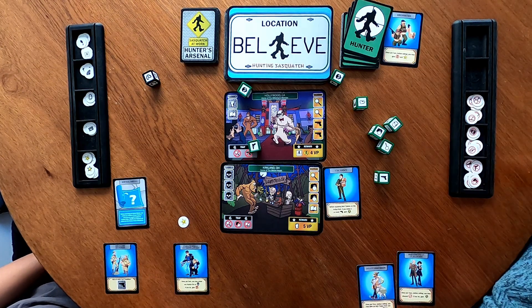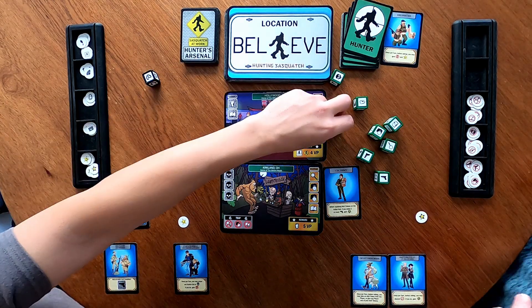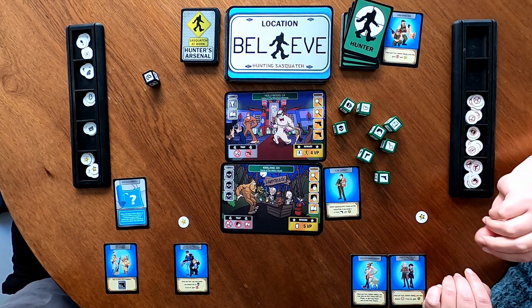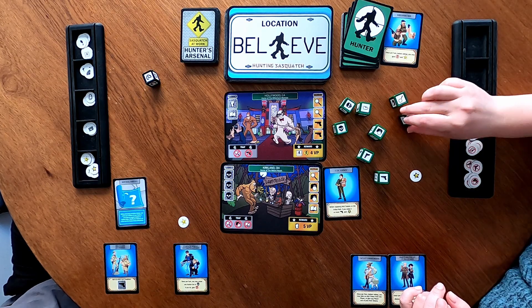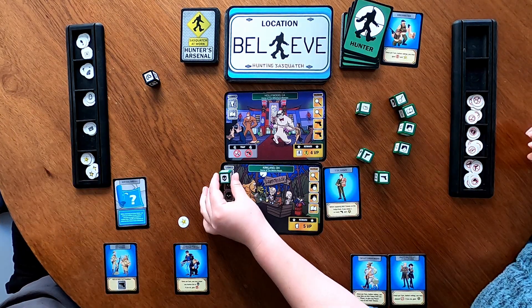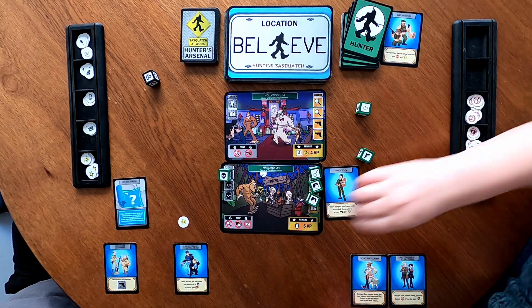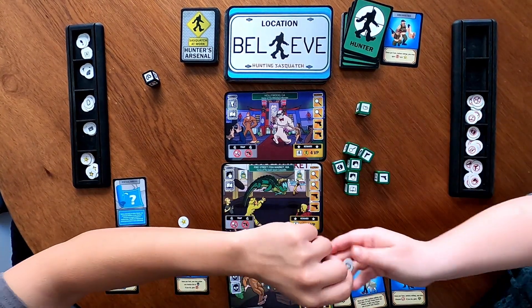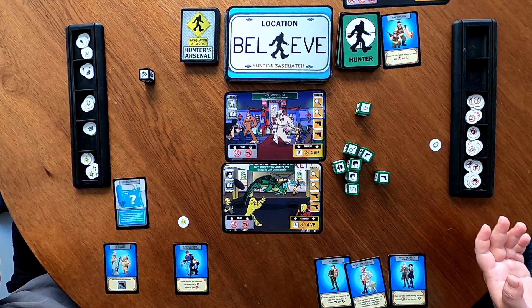I did roll two guns, so I get a wild card — nice! That allows you to change the face of a die. Since I have no anti-tokens, I can use it immediately. I have a book, a magnifying glass, and one camera. I'm going to change one of the skulls to a camera. Then I play the card: I handle the skull, and I have no other skulls. Camera and book — which means I got this clue, and I also get the foot. That's the first of five unique proofs, so I'm one step closer to winning.